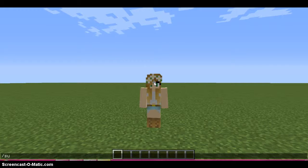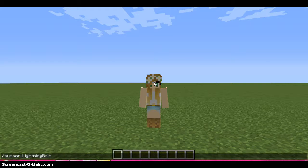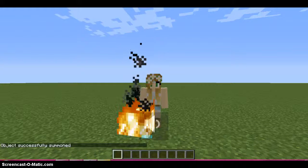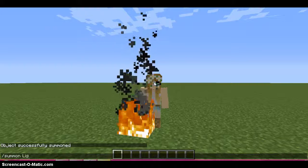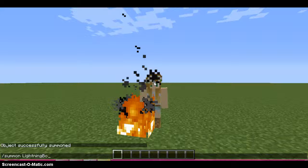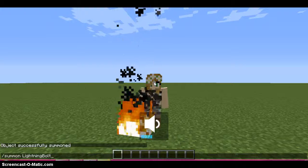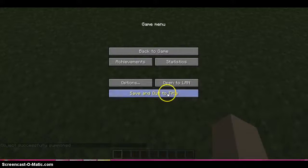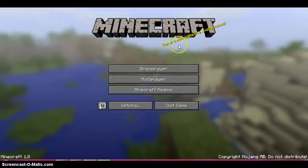So let's do something cool. We're going to put in /summon, and then we're going to do lightning bolt. Now you're probably going to guess what — Abby! I already know what this does! But I wanted to show you anyway, so deal with it! And we're going to press the enter button — and yeah! Oh god. Well, that's basically what the lightning bolt does.